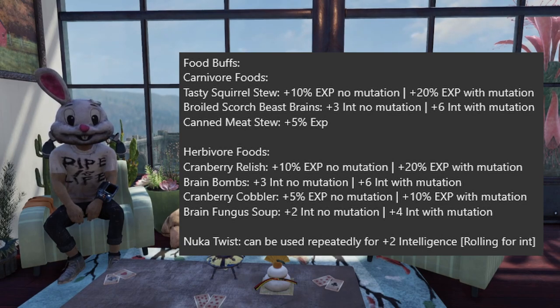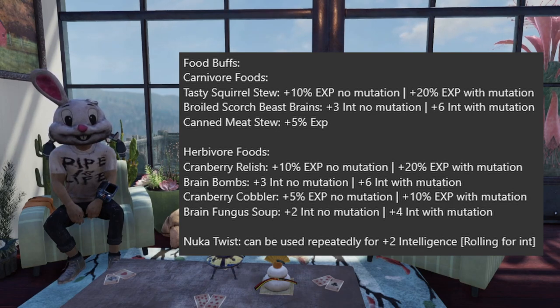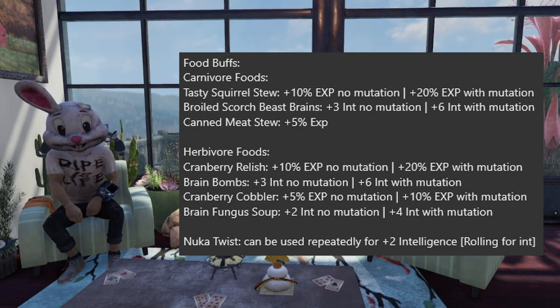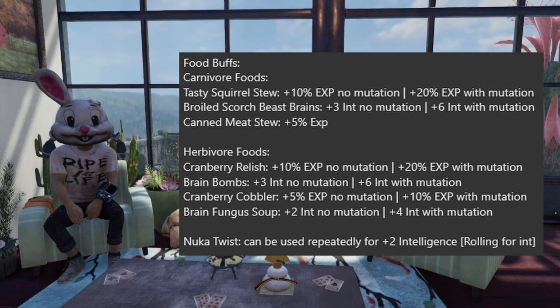For Nuka Twists — they increase your intelligence by 2, but you have to roll for it, meaning you'll need to take multiple Nuka Cola Twists to hopefully get plus 2 intelligence. You can increase your odds of rolling intelligence by equipping the Cola Nut perk, which is an Endurance perk card that gives you 2 to 3 chances of actually rolling intelligence.